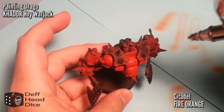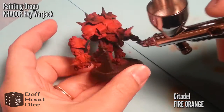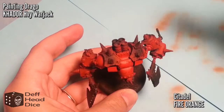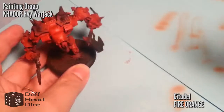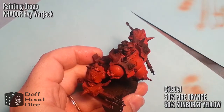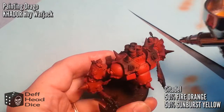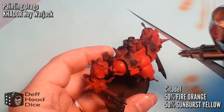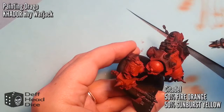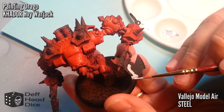The next highlight — the third — is Citadel Fire Orange. I've had this paint for about 25 years so I'm not sure what the current equivalent is, but it's an orangey red and I'm just hitting the top points as a highlight. My last highlight was a mix of half Fire Orange and half Sunburst Yellow — old Citadel paints from the original monster and paint boxes from the late 80s.